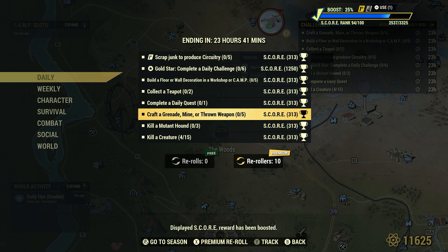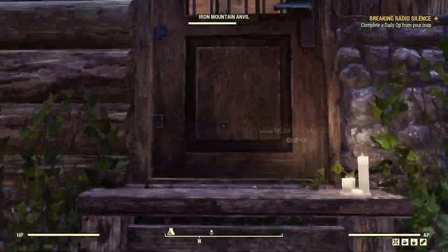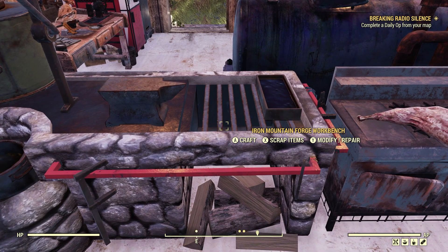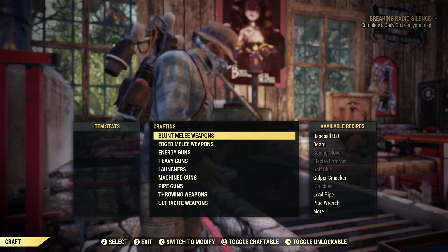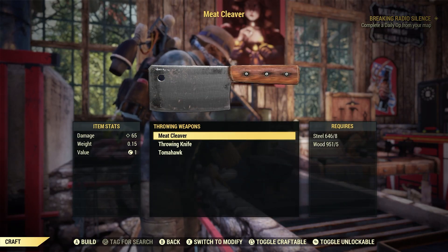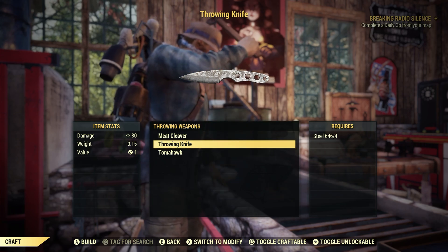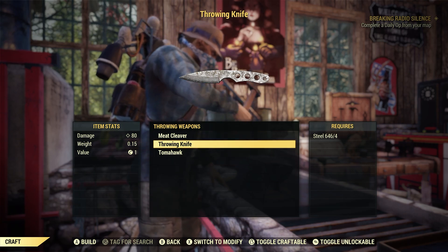Everyone should be able to complete this one, because as soon as you're a brand new player and you leave the vault, you will have a default plan where you can craft a thrown weapon - which is a throwing knife. Let's go ahead and go to our weapons workbench. If you go to a weapons workbench and go to craft, go down to thrown weapons. These throwing knives - as long as you have four steel, you can craft at least one. You learn this as a default plan as soon as you leave the vault.